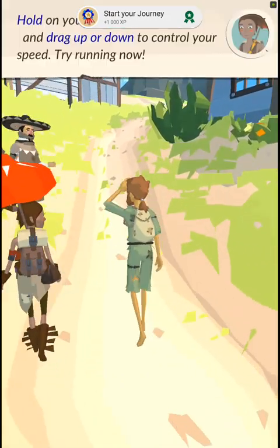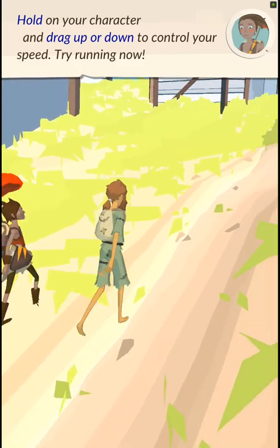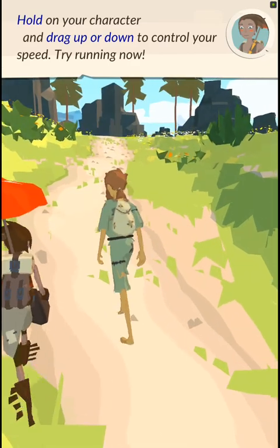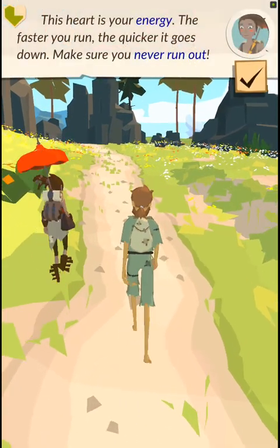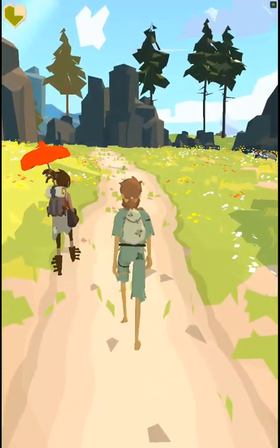Hold on your character and drag up or down to control your speed. Try running now. This heart is your energy. The faster you run, the quicker it goes down. Make sure you never run out.